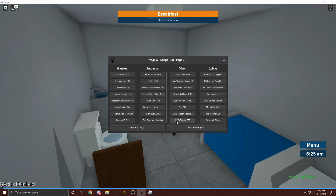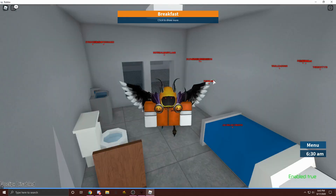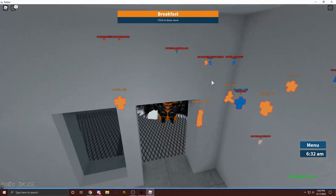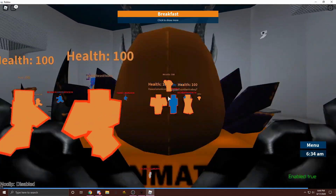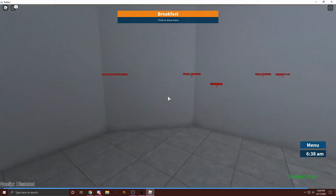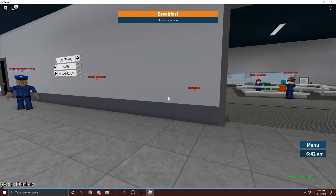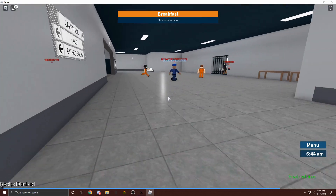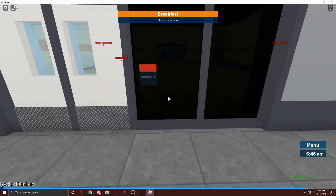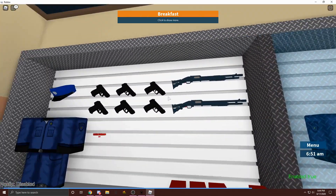So I'm just going to be using ESP. I'm going to use B to toggle ESP, and then I'm also going to be using this one. So if I click B, then I have Chams and I can also see their health bar. And then if I click B again, all I see is their name. And then I could do Q. So if you guys want all the scripts I'm using, you can just get them in the description. It's only going to put ESP on the enemies, I'm pretty sure.